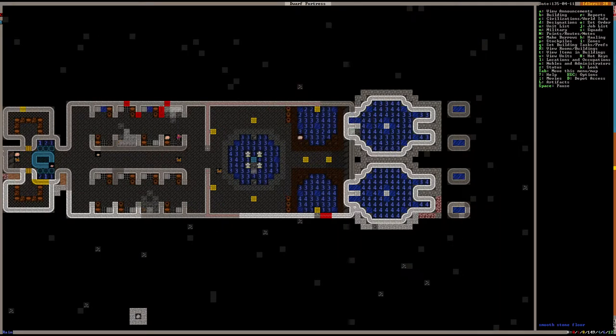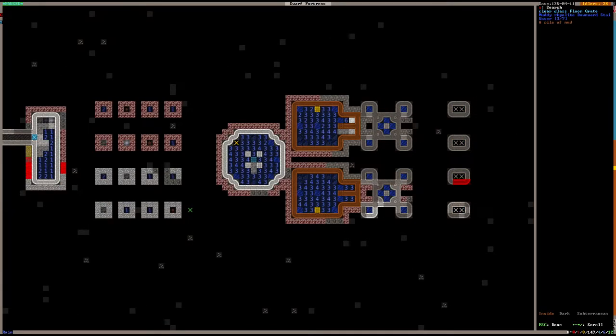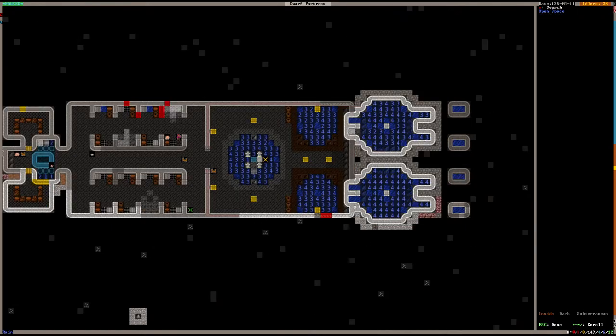The fountain fills from the ceiling and drains using pressure plates. The pressure plates keep the water level between three and four, and when it gets higher than that these drains open up, and when it's lower they close. All the draining works like that with pressure plates.